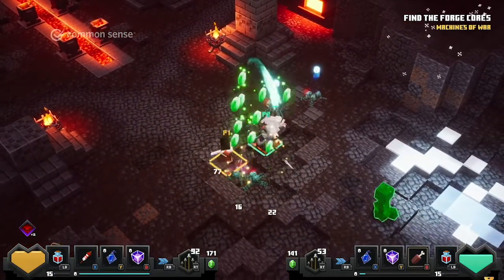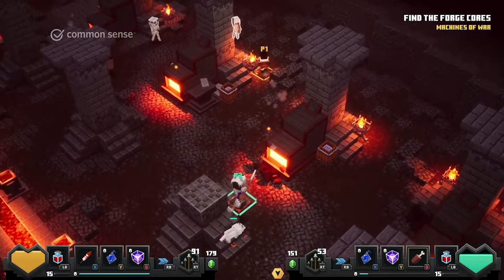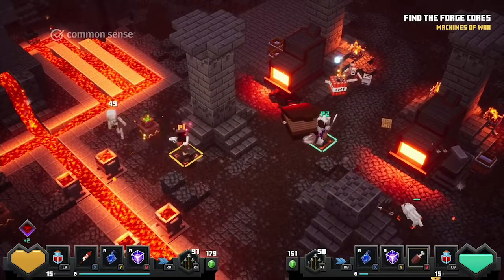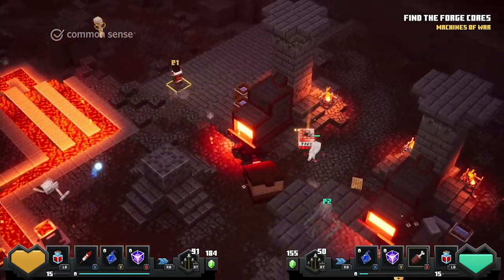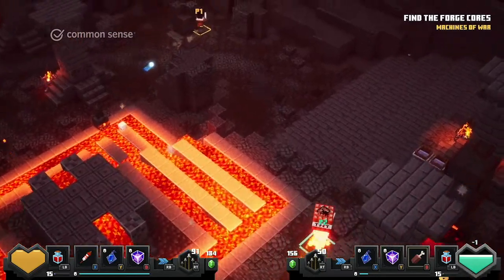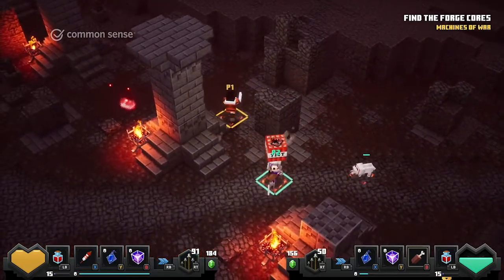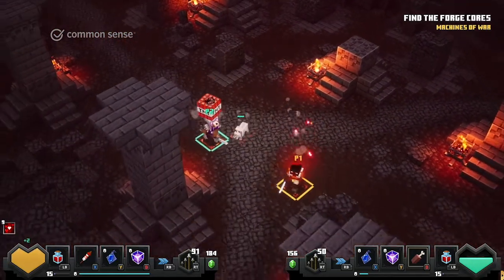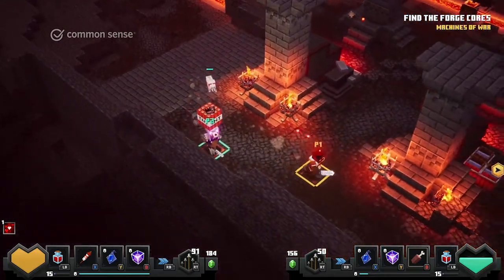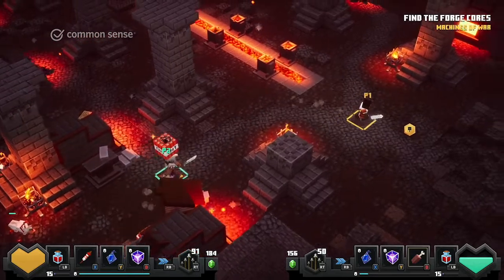That's actually going to be a very important part of this game because, as you can see, there are waves of opponents constantly coming at you, and they're not the only threats you'll face in Minecraft Dungeons. Being in this forge, you'd expect some hot things — lava and slag from the forge itself happens to be an environmental hazard. You can also find yourself falling into pits or off of cliffs. Fortunately, you respawn next to one of your teammates, because in a one-to-four player game, if one person on your team is still alive, they can revive anyone who falls or is taken out by opponents.